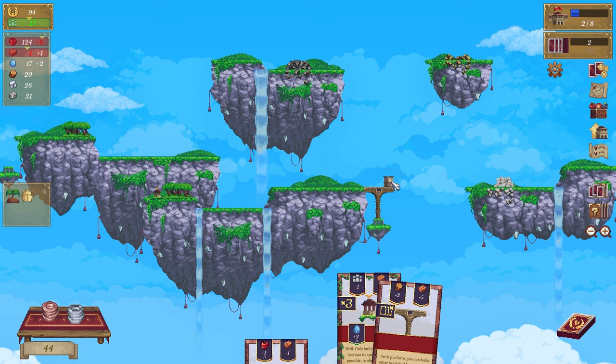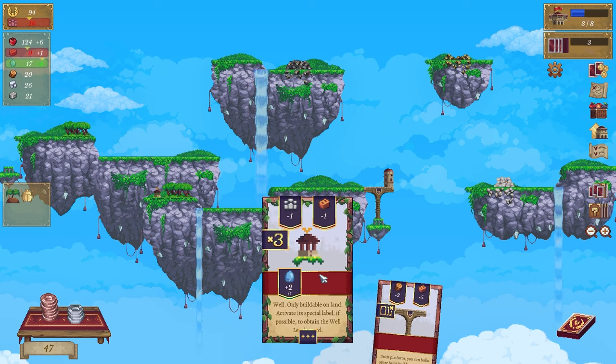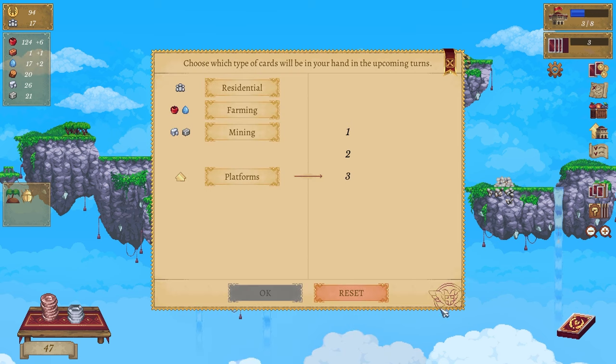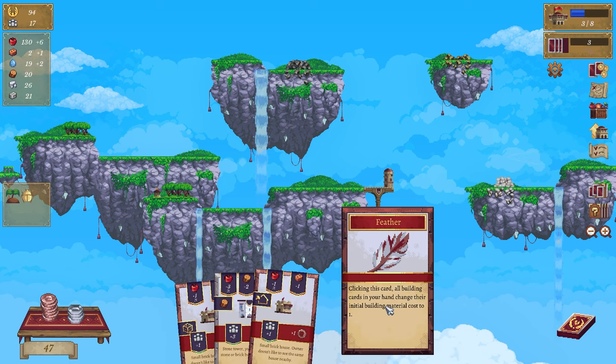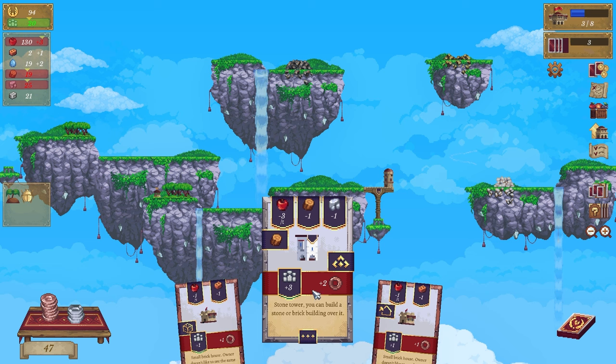We've got two brick - five bricks still. We've got a tiny house, we can do the tiny house and put it here. We could probably do another well but I don't need one at the moment. Let's try again - we need residentials. Clicking this card, all building cards in your hand change their initial building material costs to one. I can build two of them!